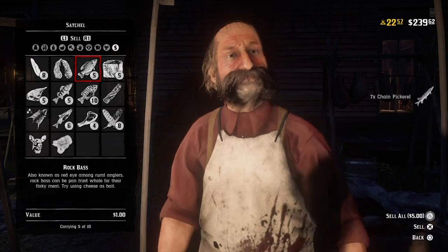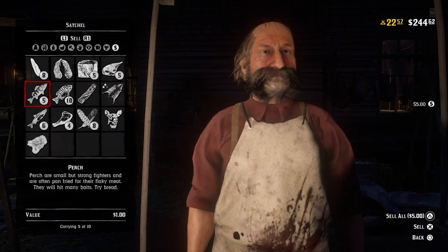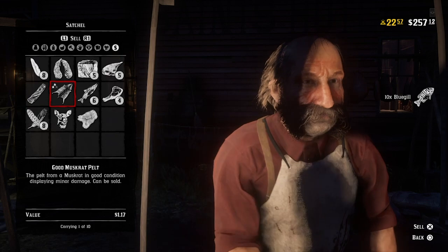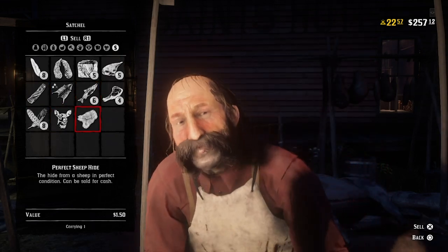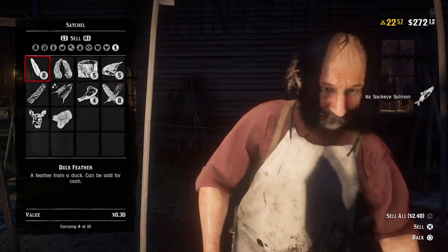At the butcher, fish usually go for anywhere from 75 cents to $2.50. Most of them are a dollar, but smaller ones like bluegill are only 75 cents, and the bigger ones like salmon are worth $2.50. Almost any red or pinkish fish are going to be worth the most by far, so those ones are pretty solid.